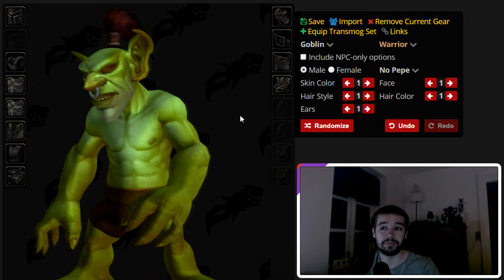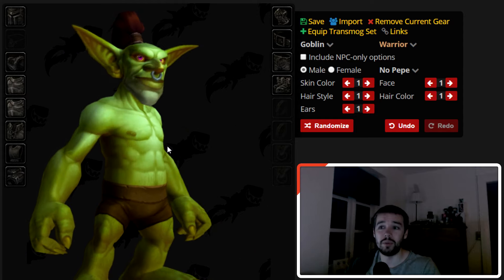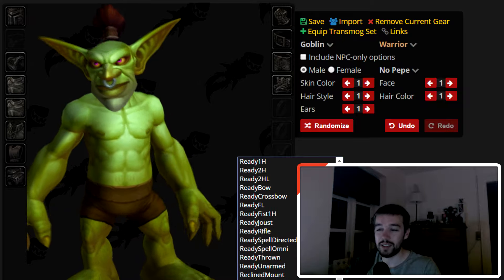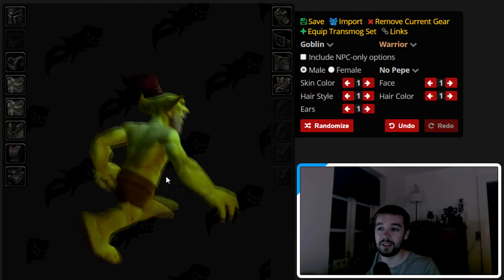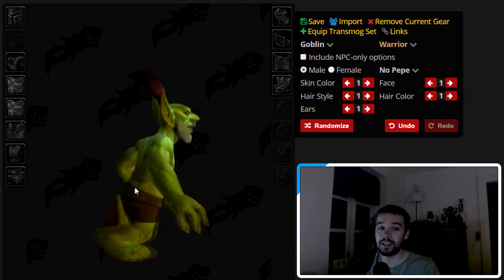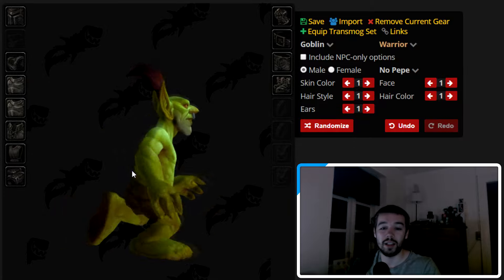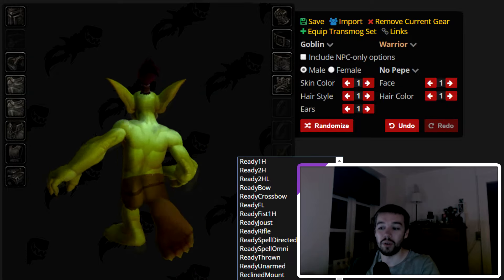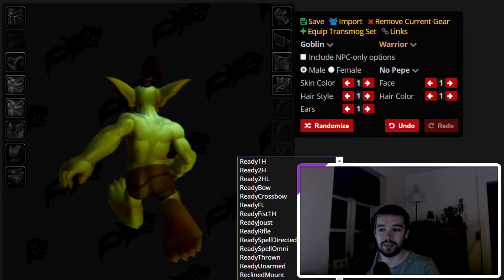This is the new goblin animation — let's see how they actually run. This is the new running animation: they have a bit more upright back and they don't swing their arms around as they did before. Before it was very swinging around with the arms.